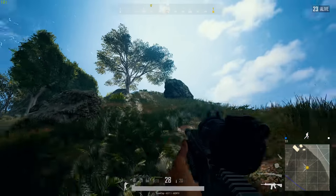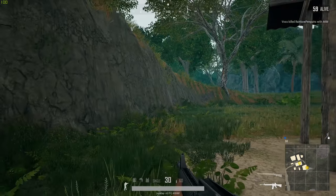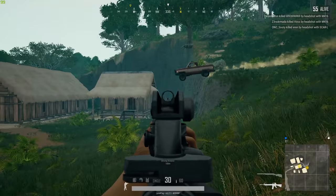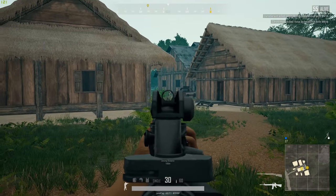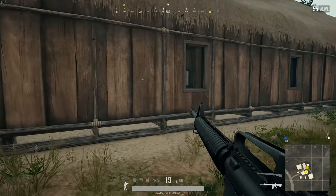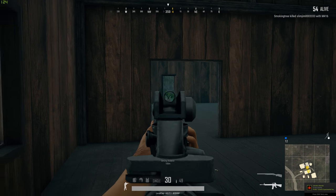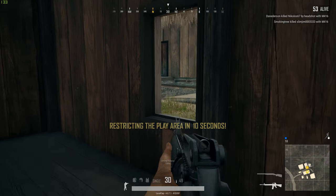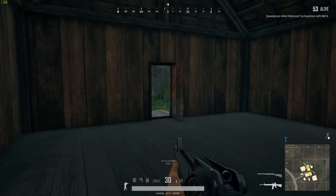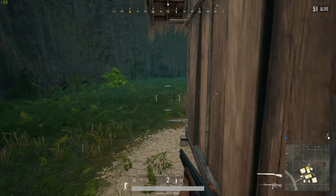Another byproduct of the sheer density of this map — buildings in virtually any direction, lots of cover, lots of trees — is that it adds a more chaotic feeling overall. In other maps, big wide open spaces let you glance out and quickly determine if a player was there; you might know nobody's to the north for 200 or 300 meters. That is not the case with this map. There's so much defilade it's going to be really hard to get a good idea of what's happening around you — you have to keep your head on a swivel. I haven't really played the map enough to see if there are good ways of minimizing threat angles, but there may be certain areas where you can control engagements a bit more safely.